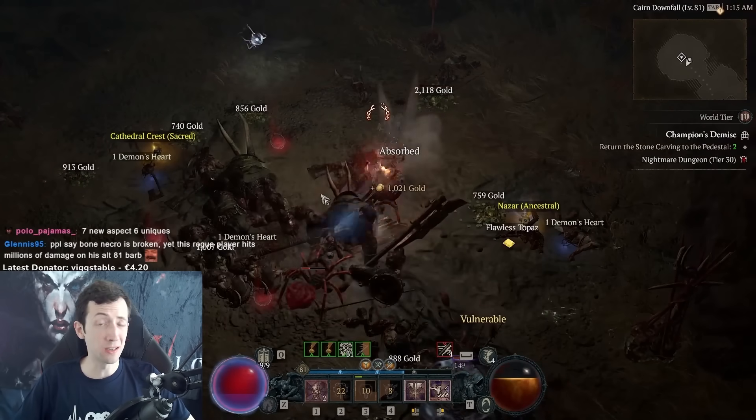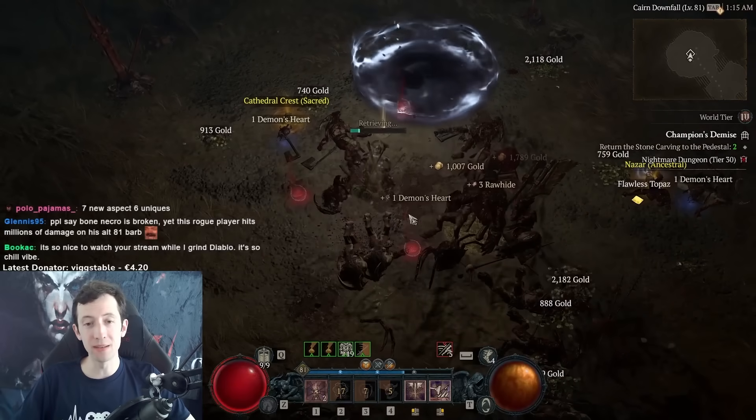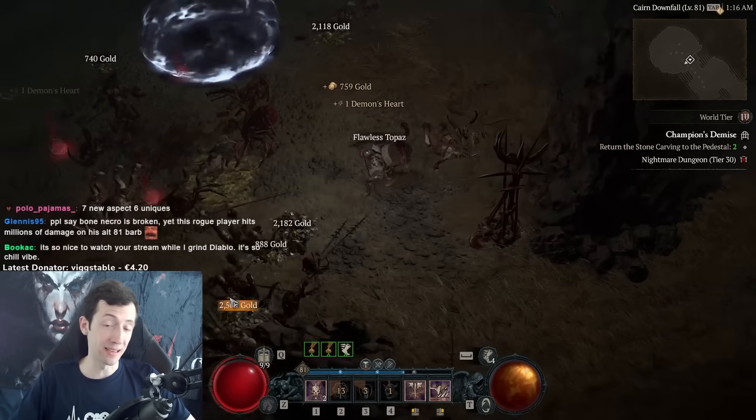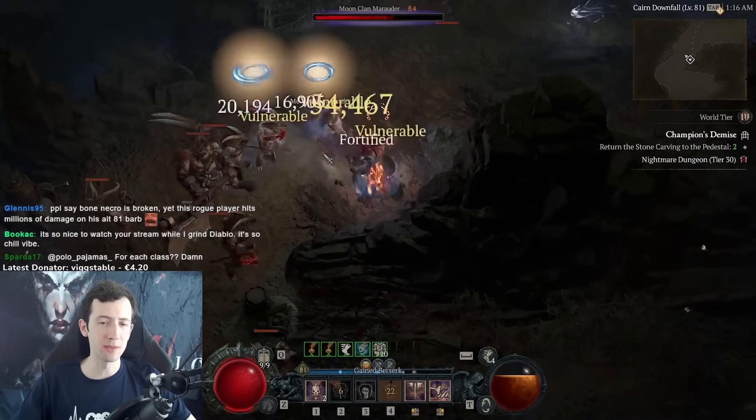Ever since Blizzard announced the Barbarian, I wanted to try this Walking Arsenal stuff because I felt this whole concept is really amazing and really fun. I'm glad I made this character next after my rogues. You have a very short cooldown on the Iron Maelstrom Ultimate.